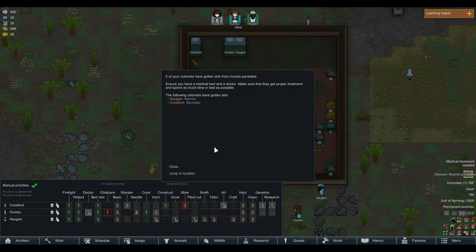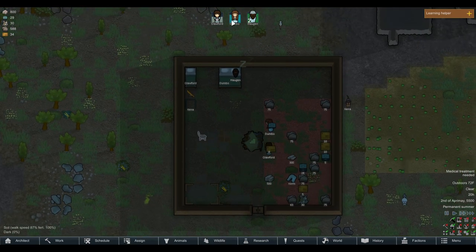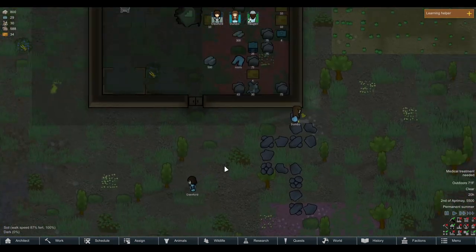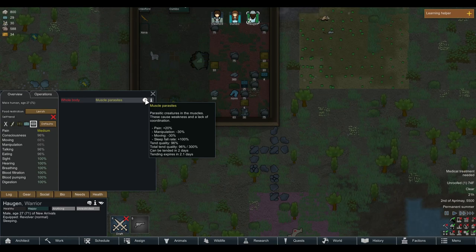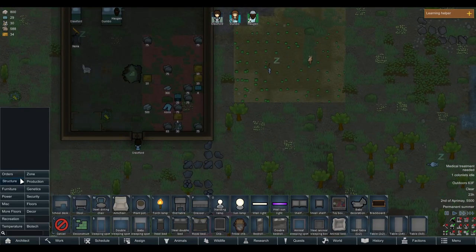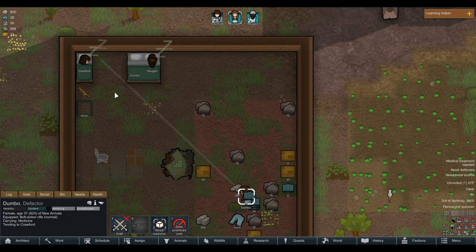Crawford failed while constructing a wooden dining chair and some resources were wasted. Then — muscle parasites. Two of our colonists, Logan and Crawford, have gotten sick from muscle parasites. Ensure you have a medical bed and a doctor, make sure they get proper treatment and spend as much time in bed as possible. It's a good thing Dumbo is our doctor and can take care of this, but it's really annoying. These parasitic creatures in the muscles cause weakness and a lack of coordination — just what we needed to start the colony.